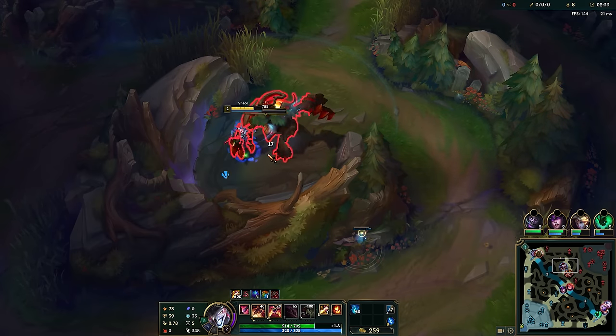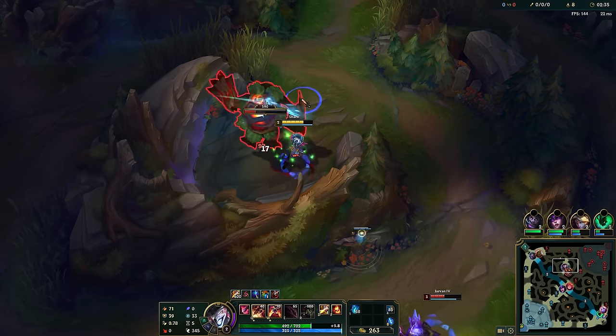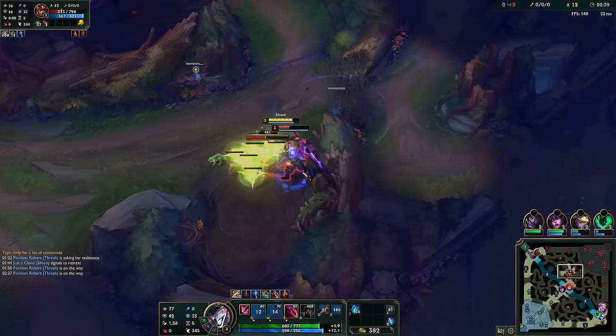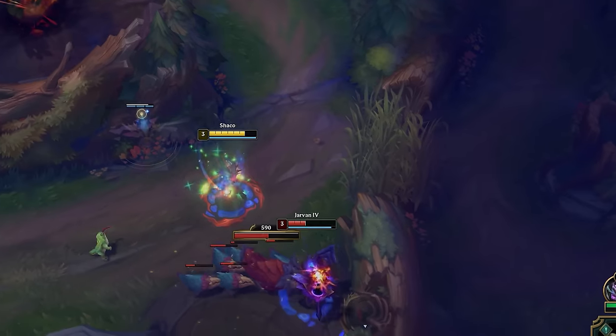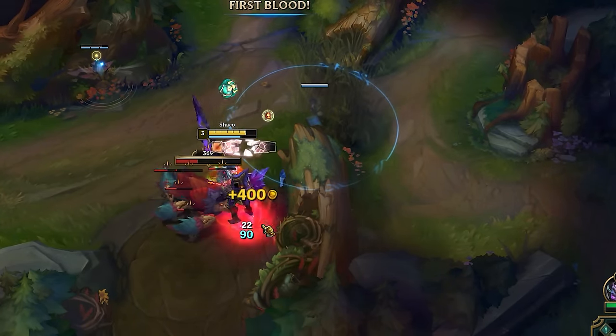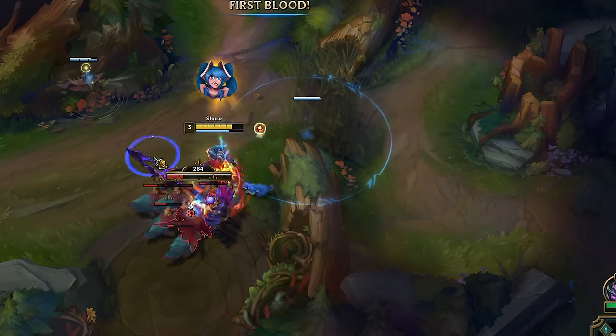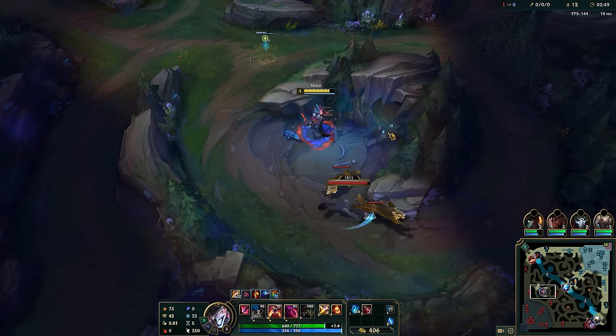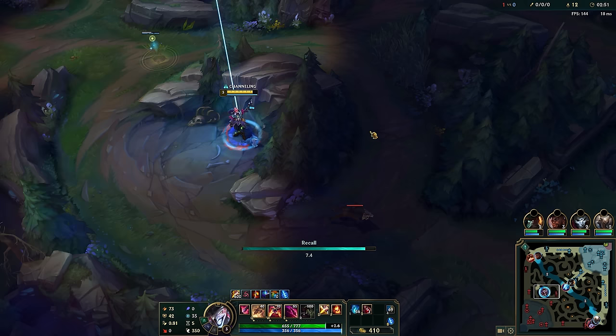This is the perfect moment where you can jump on them while they are doing raptors. The enemy is super low HP, you already finished red and have everything ready. Notice how I place the box inside the bush before attacking — this is to make sure I counter their flash. Here is a perfect example where I'm greedy and didn't have the patience to wait for the enemy jungler to come to me.